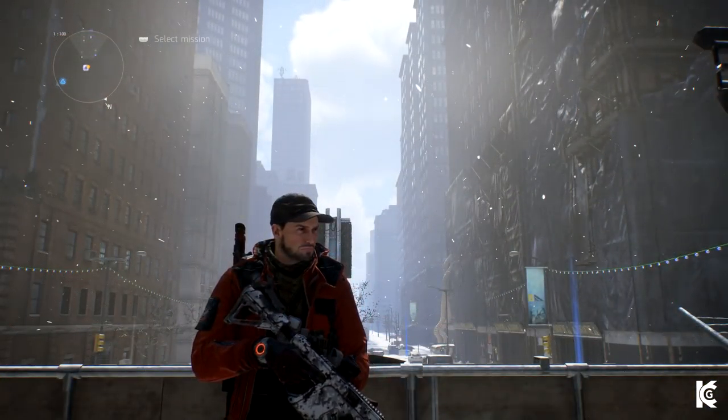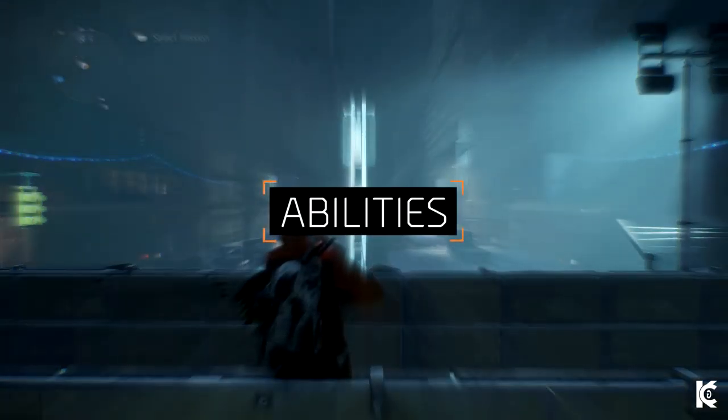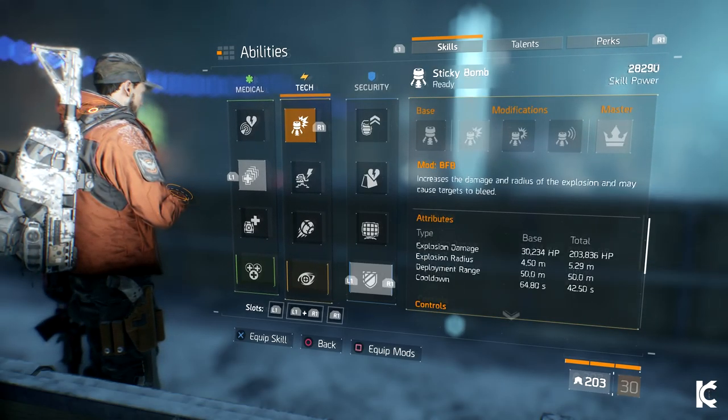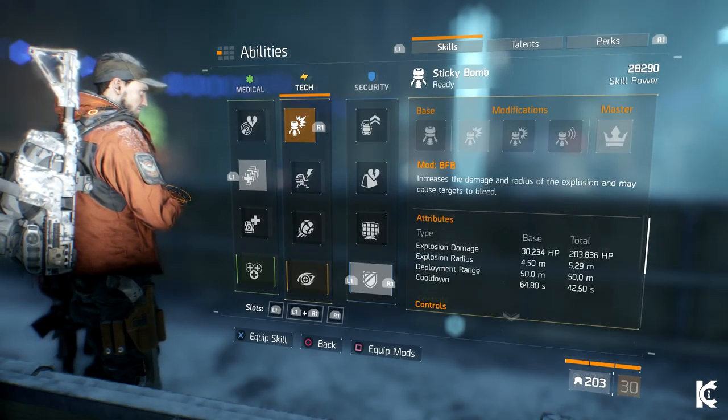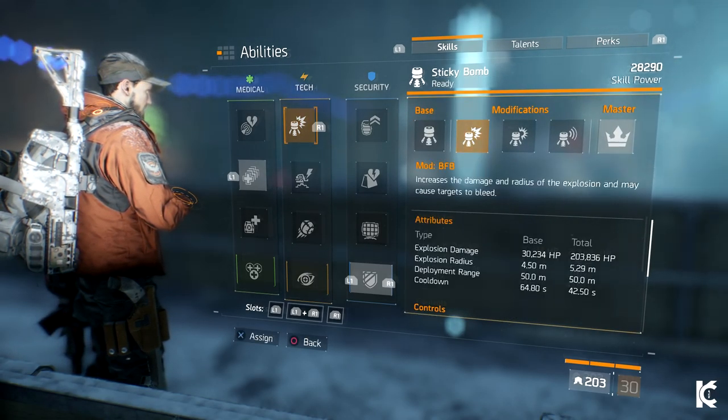The high skill power, thanks to the electronics, allows you to have excellent healing capability too. This build also enables you to go on the offensive against groups of enemies, especially during an extraction. And believe me when I say, this build can ruin a person's day. Now that you get the idea, let's dive into the details. My two chosen abilities for this build are the sticky bomb and first aid. All gear is recalibrated to boost sticky bomb damage or the blast radius.